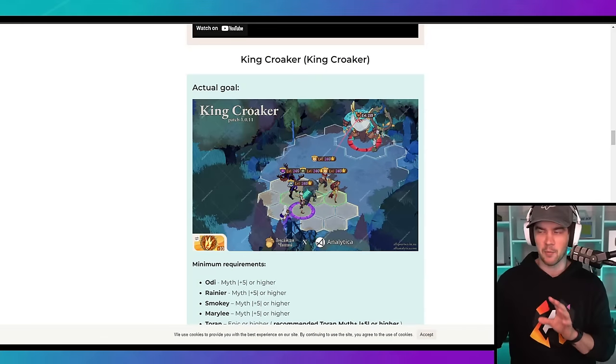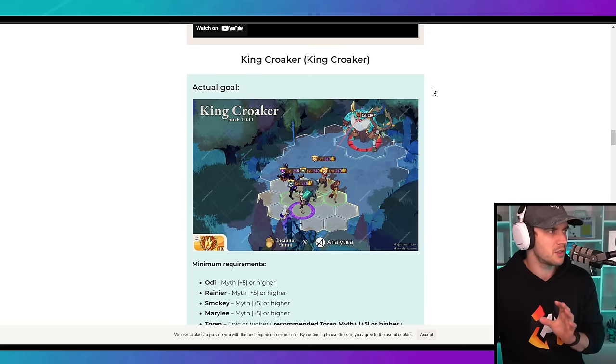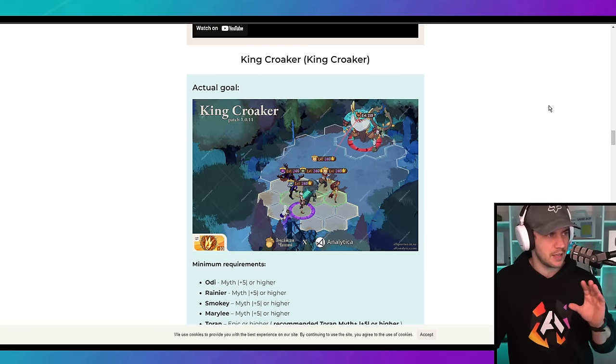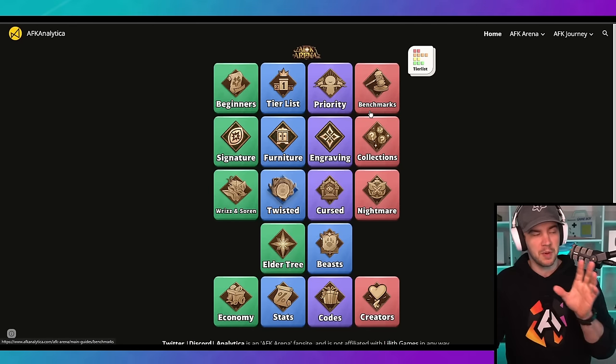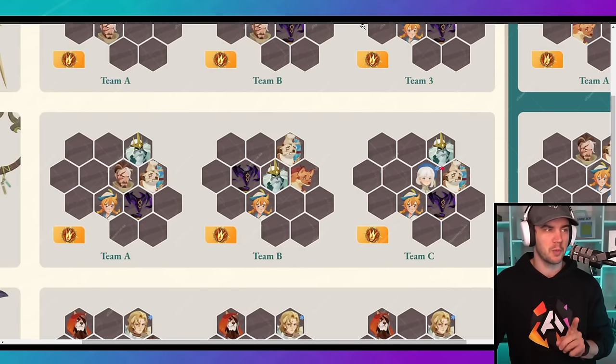Let's cover the whales and the endgame first. Vatra is the dude who owns this website — it is a Ukrainian website, but you can translate to English. It's a great website that goes through some formations for the endgame. We also have Analytica, who have been collaborating with Vatra on this one, and they've made a visual guide which we'll go through in a sec.